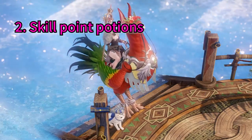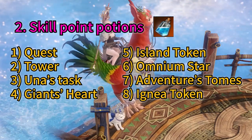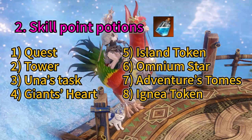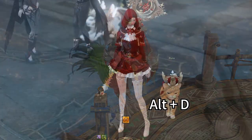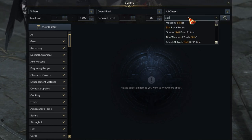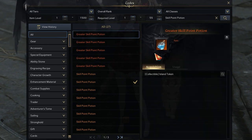Secondly, obtaining skill point potions. There are many ways you can obtain these potions. I will go through all of them in this video as detailed as possible, so you don't need to look for more info elsewhere. Press Alt D or click the icon under the minimap and search 'skill point potion'. Check this window before you follow this guide, so you don't repeat anything you have already completed. Let's get started!